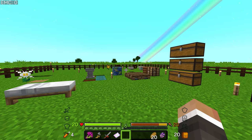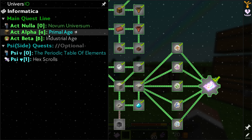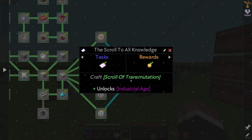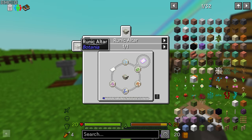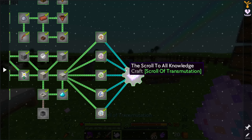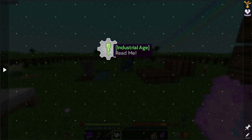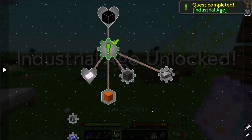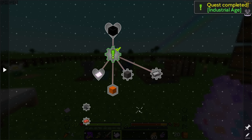In the last stream we were working on finishing up the alpha act quest line, the primal age quest line. We were working towards crafting the scroll of all knowledge, which we've now acquired via the runic altar. In doing so we unlocked the next stage — the industrial age — and ticking the 'read me' quest does unlock the industrial age for us.